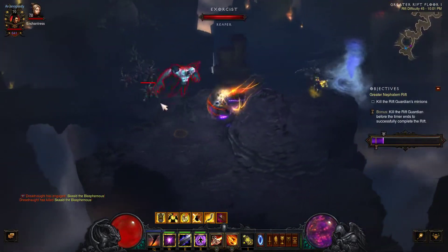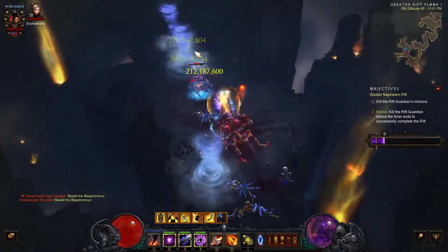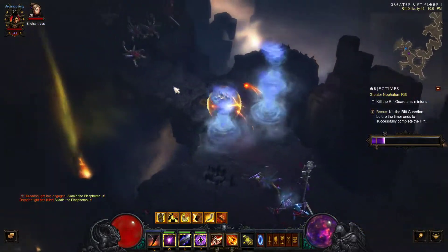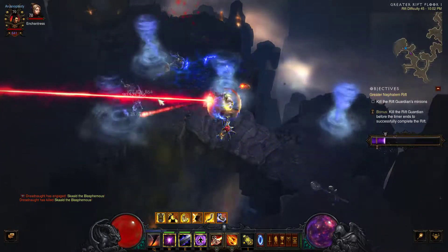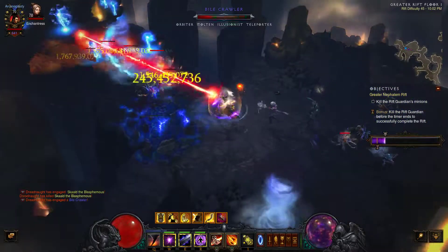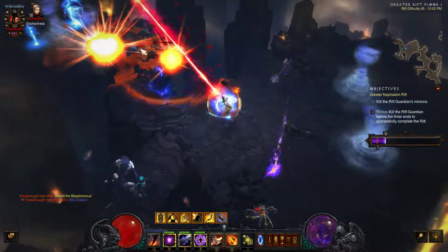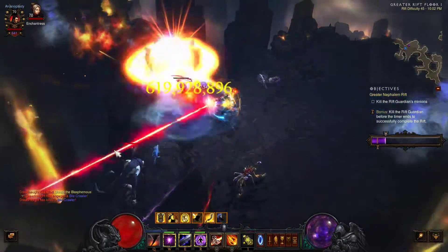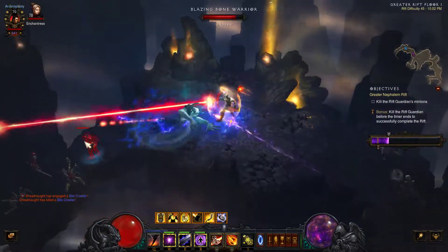That explosion is kind of like an unbuffed meteor hitting them. The damage numbers are pretty big — I'm doing about 300 to 500 million with just Disintegrate alone, and then over a billion with the Convention of Elements proc. It's a very powerful build and I really do like it.